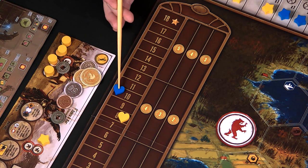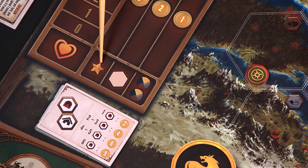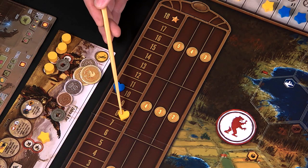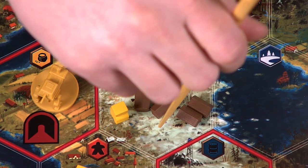The biggest difference with end-of-game scoring is that the Automa only scores for its stars and territories it controls — it doesn't score for resources since it doesn't produce or control any. For you, the only scoring difference is that you can only score for a maximum of six resources per territory.